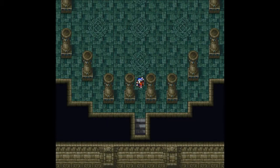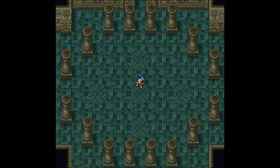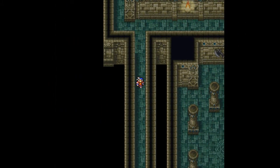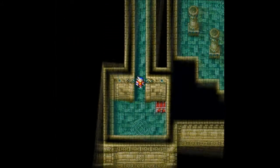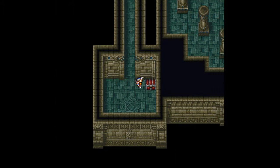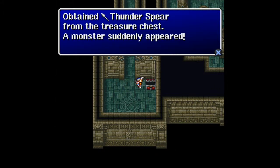We are on Castle Palamecia floor number 3 and we need to head all the way north through the Circle of Pillars and to the west side. On this side we do find a treasure chest. I did some experimenting with that stone golem — it is actually weak to poison. Who would have thought?